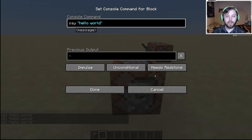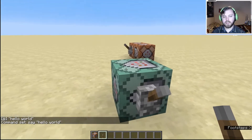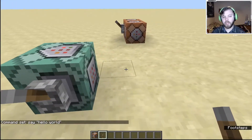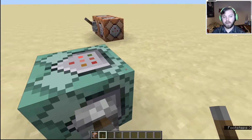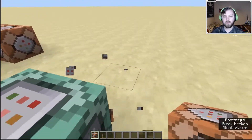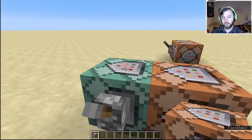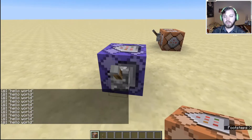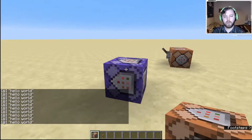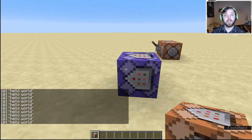If we try 'always active' on a chain command block, you'll see that nothing happens — a chain command block will not activate until a pulse is sent through the chain block itself. So an impulse block or repeater block has to be pointing towards it to actually send a signal through and make it execute the command. Now if we go to a repeater block set to always active, it'll just keep going — we don't even need the redstone signal there. It will just keep going because it's sending a signal every tick, 20 times a second.